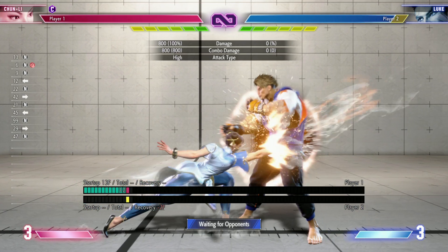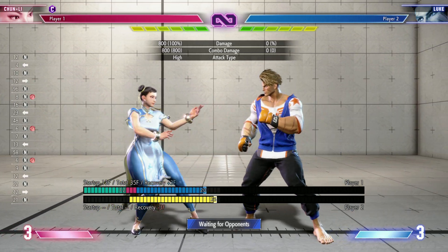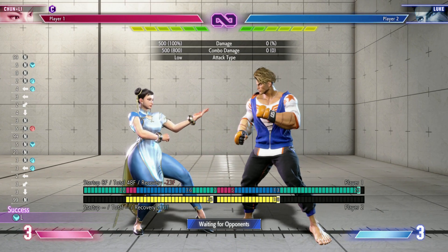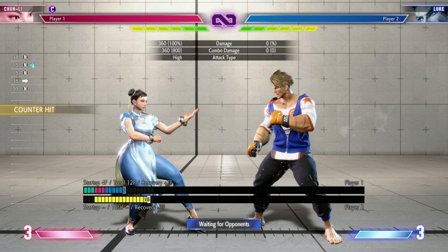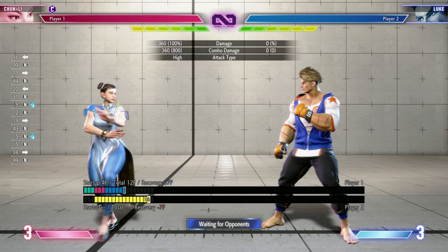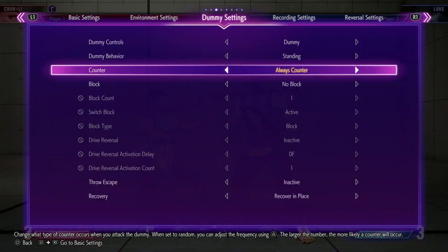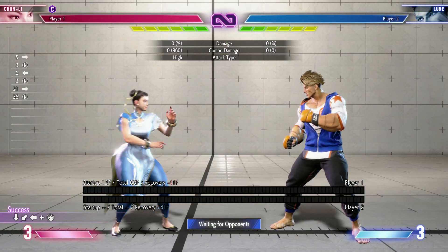Say I want to go with stand heavy punch — a good button in this game with a lot of range — and from that go into her stance cancel and do a little poke kick. It just doesn't combo. But this is where modifiers come into play. Counter hits — hitting the enemy while they're trying to hit you — change frame data as they have in previous Street Fighter games. In this scenario, if the enemy is counter hit, we have two more frames of advantage. The bar shows plus four; if the counter was not on, you only have two frames of advantage.